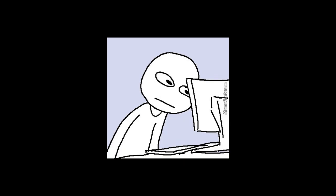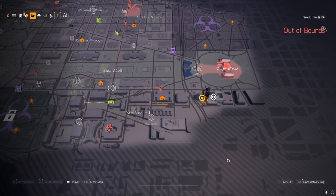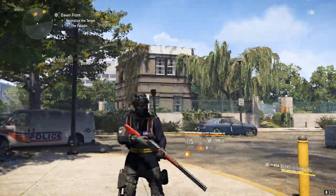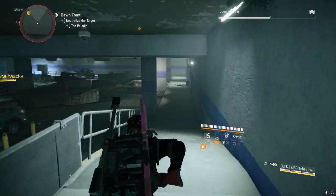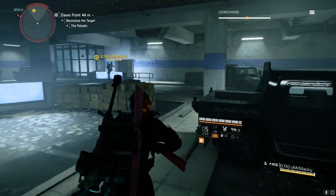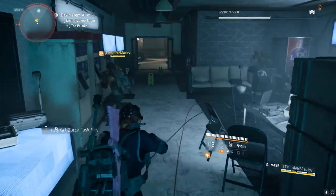Ladies and gentlemen, the third box that you've all been waiting for. Jesus, this took us so freaking long to find. Holy crap. The third Black Tusk box is located southwest of this building. As soon as you get to this building, go through this door — following Mr. Mackie — through this door, turn right, and then voila.